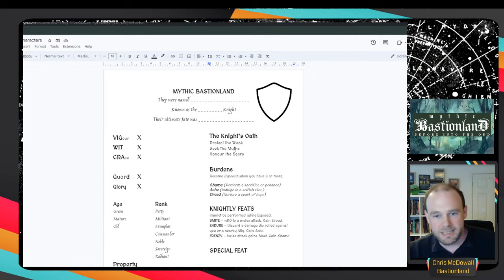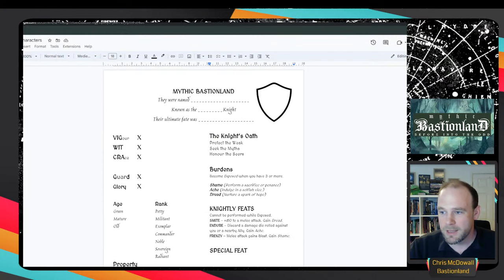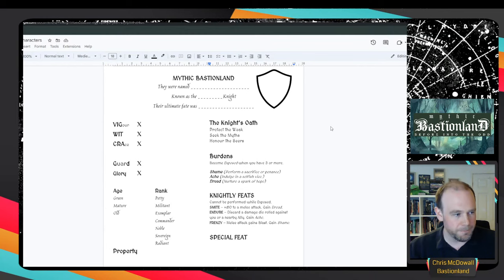We've got our character sheet here, which is freely available and linked at the back of the game document. We're going to roll some characters. Something I've always tried to do since Into the Odd is my ideal version of character creation. I like a lot of randomness, but the idea that a player could sit down knowing basically nothing about the game, generate a character, and have enough to get started.